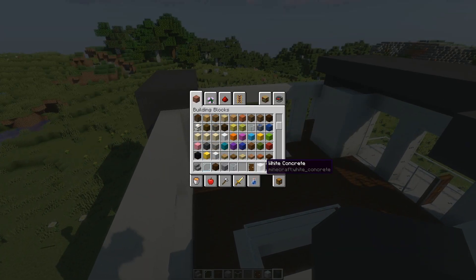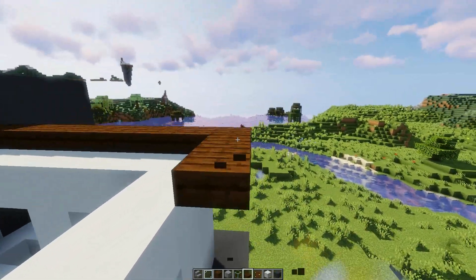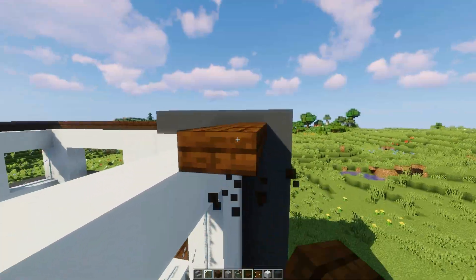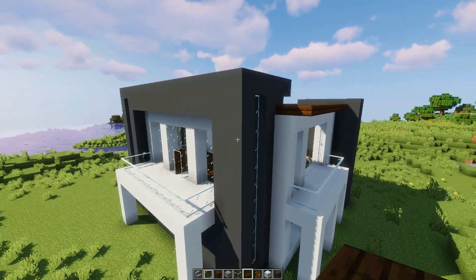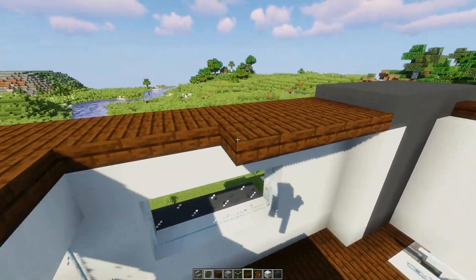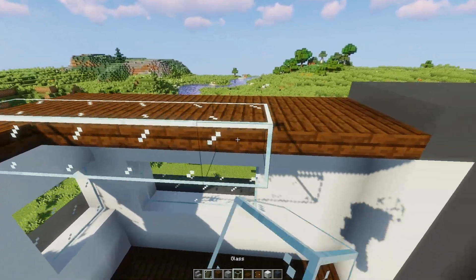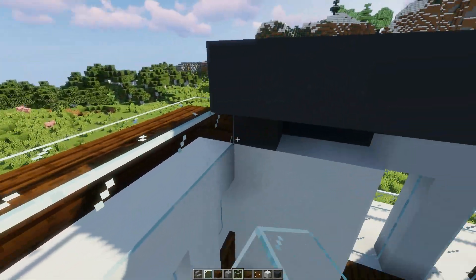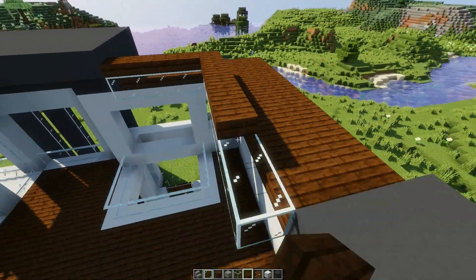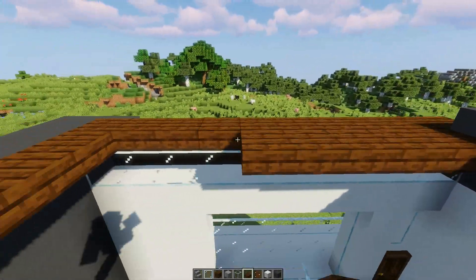And now for the final step — you pick whatever block you want; I am once again gonna use some dark oak, 'cause that's the block I've been using the entire time. And I'm going to kinda create a roof over here by doing this, creating a nice little wooden overhang. And then what you can do — I'm gonna create this like... we'll stop it here, and then we're gonna put a glass block here. And put another level of blocks here, kinda creating a bit more of a stepped-up roof, which again I think really fits with the theme we're going for here.